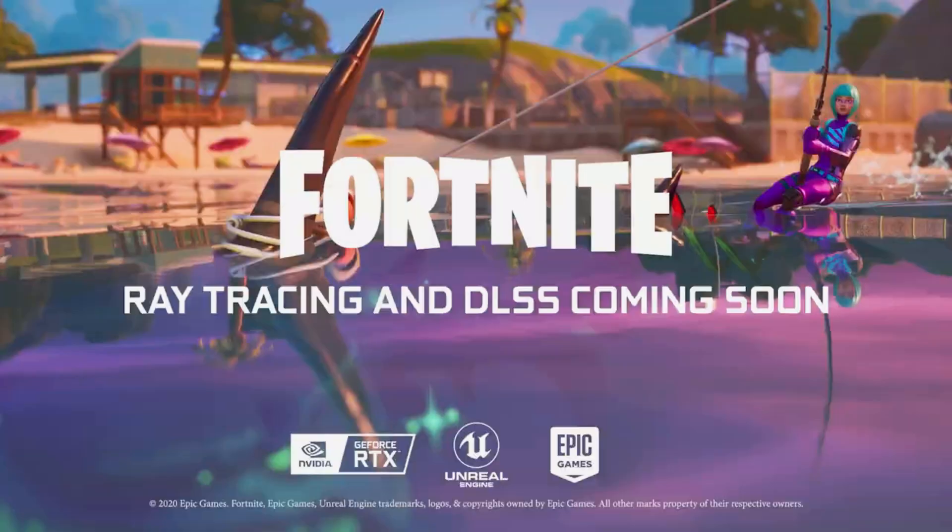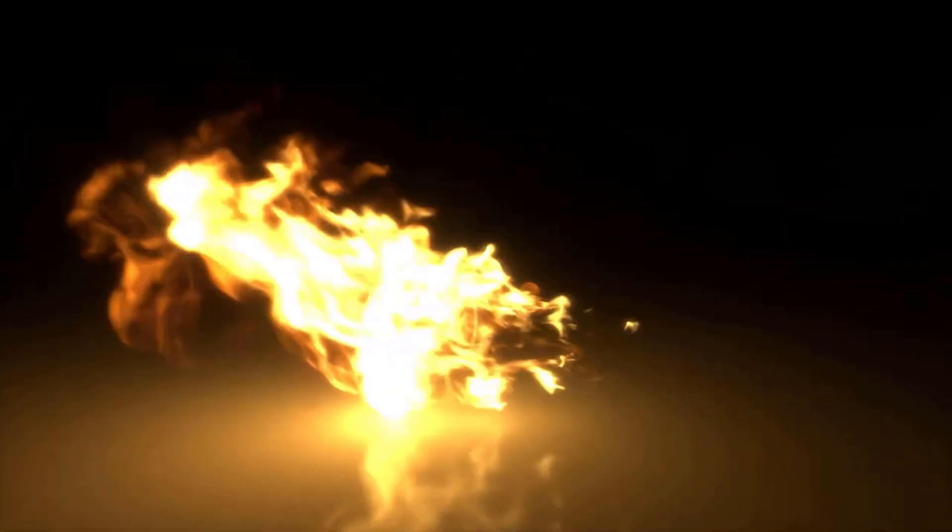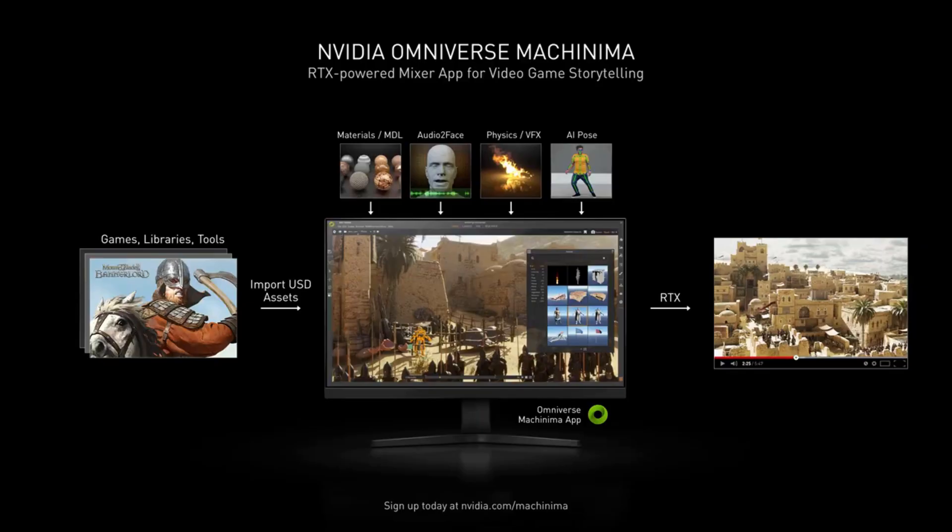Probably one of the weirder things to come out of the recent Nvidia presentation, maybe apart from that whole Fortnite with RTX business, is Omniverse Machinima. What they promise to be an ultimate tool for creating your own machinima and other scenes based inside your favourite games. And that already made me confused, because hasn't the concept of machinima videos been kind of dead on the internet for a while now? So why are they even making it, and is it actually that good?